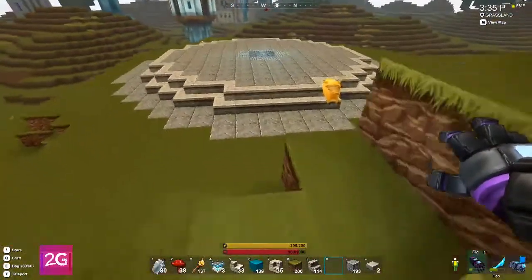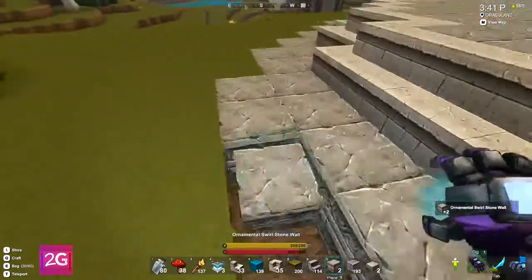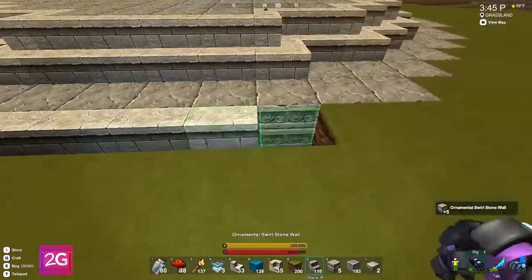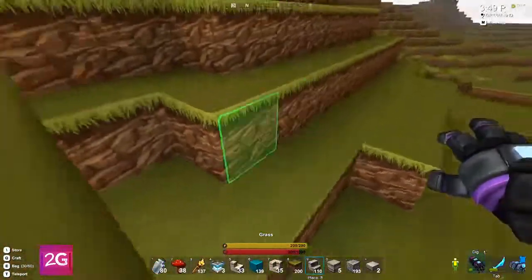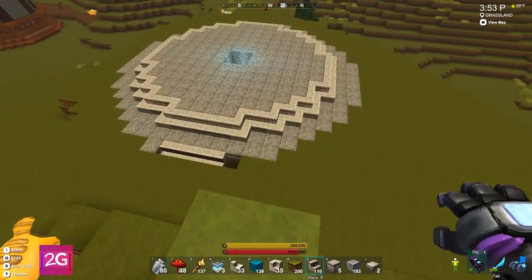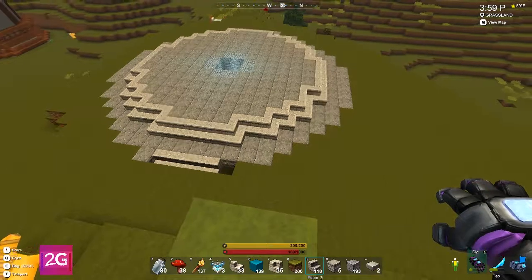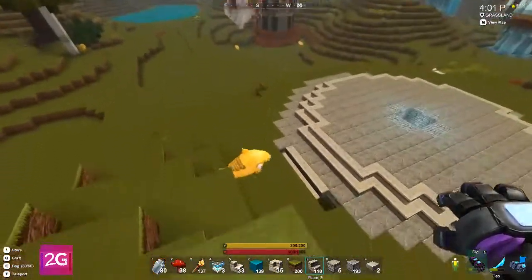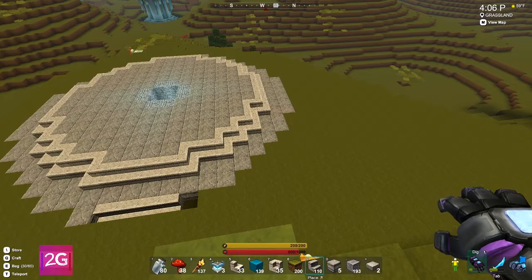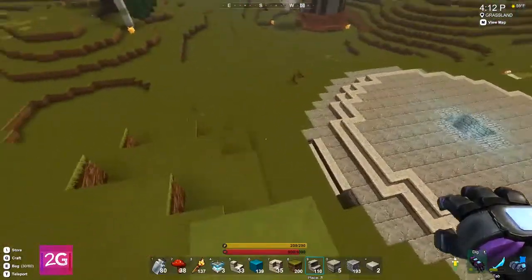Now I have to decide — do I still want to do steps down here? Do I want to make this circle bigger and have steps like that? I think I might need to go ahead and dig out the hole around it the way I planned, because this is supposed to eventually be like an island — maybe even a floating island. I want there to be bridges across the little hole that we have around it.